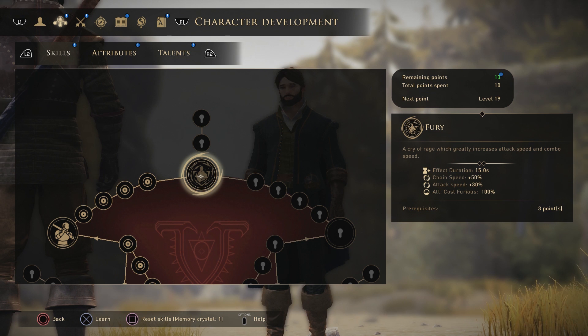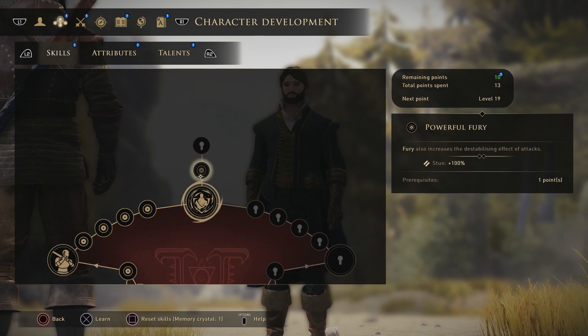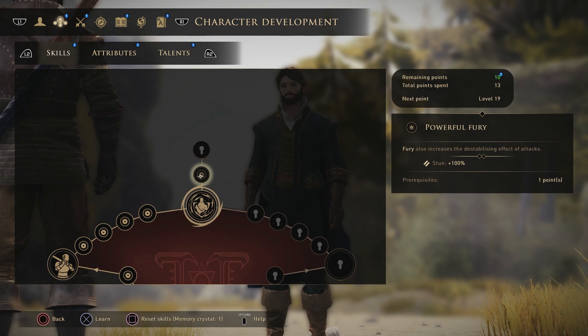You then want to grab Fury. Cry of Rage greatly increases attack speed and combo speed, lasting 15 seconds. The chain speed is 50%, attack speed is 30%, and it costs 100 Fury — grab that one as well. As for the extra skills, Regenerative Fury and Powerful Fury you're not really going to need with this build. You can increase the stun if you want, but by the time you actually hit them they'll probably be dead.